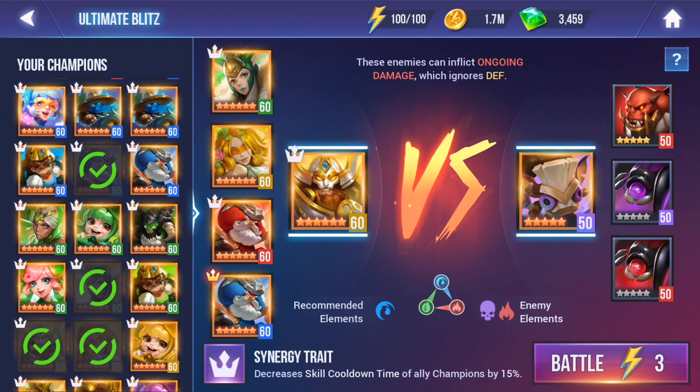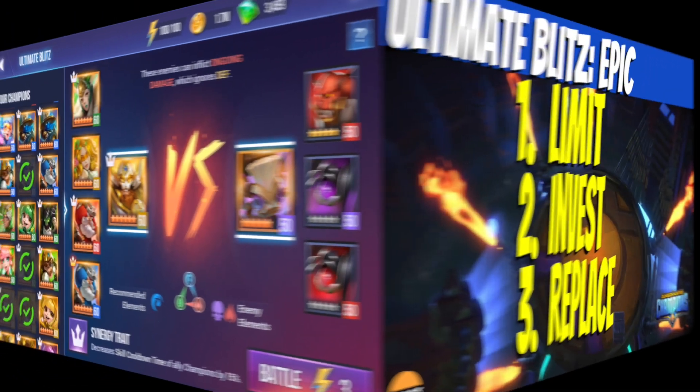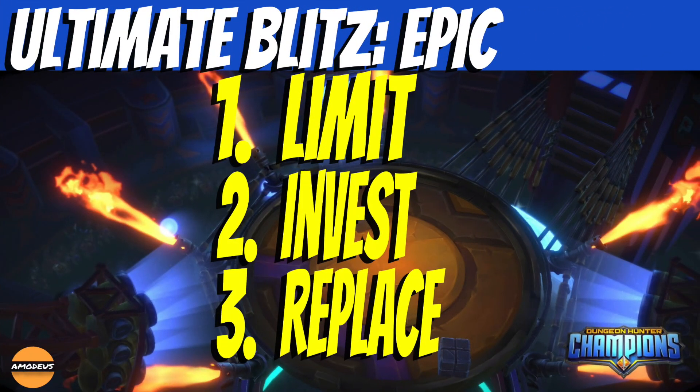We're going to be using a single free-to-play team consisting of Manus, Vamal, Zenia, Rhoda, and Valor. I'm going to run this in the background so you can see how I put these three tips into practice for Ultimate Blitz Epic.